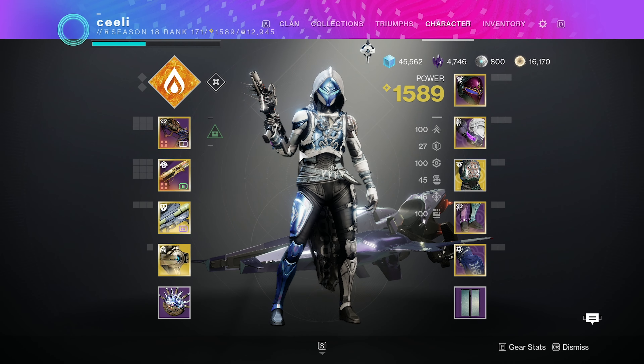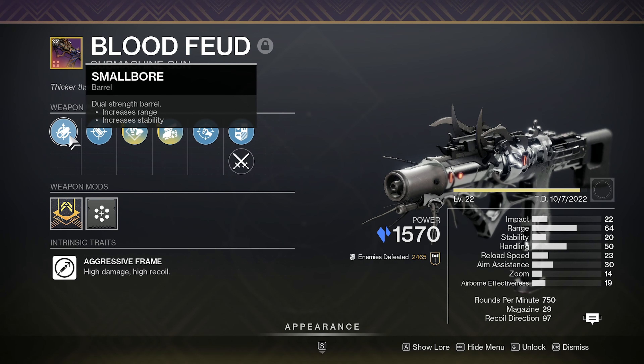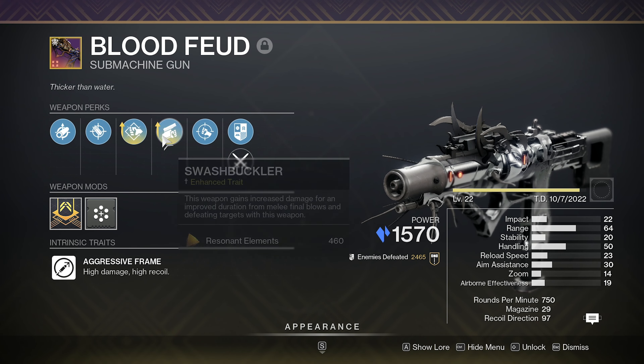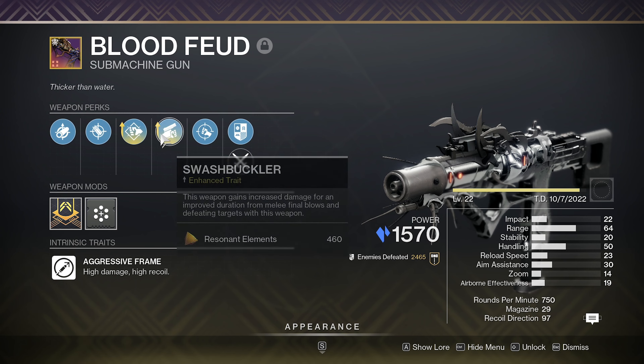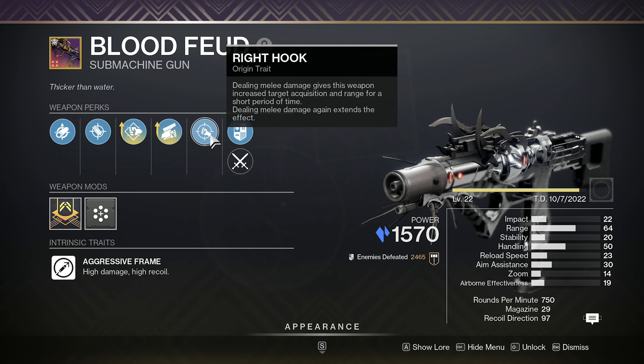What's up gamers, in today's video we're covering this crafted submachine gun, the Blood Feud. The roll we decided to craft today is Smallbore, Accurized Rounds, Pugilist, and Swashbuckler. We are trying out the enhanced versions of Swashbuckler and Pugilist. It also has the Right Hook Origin trait, which I think is really good for an SMG.